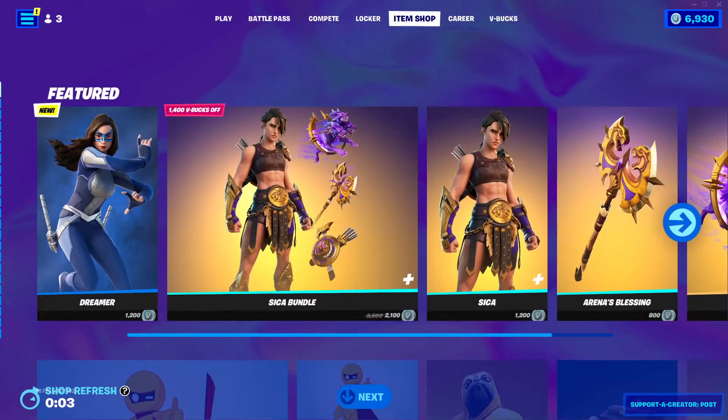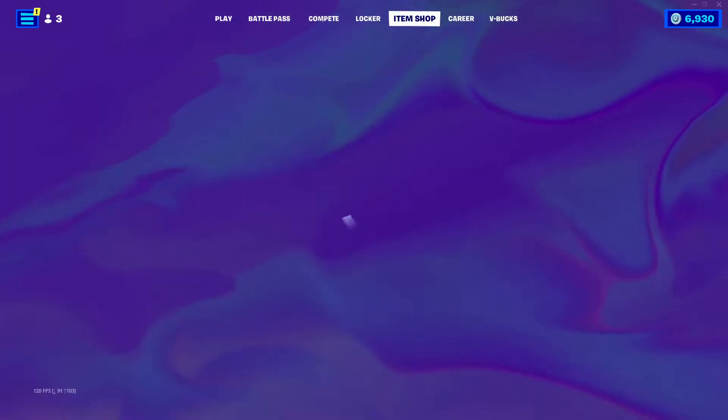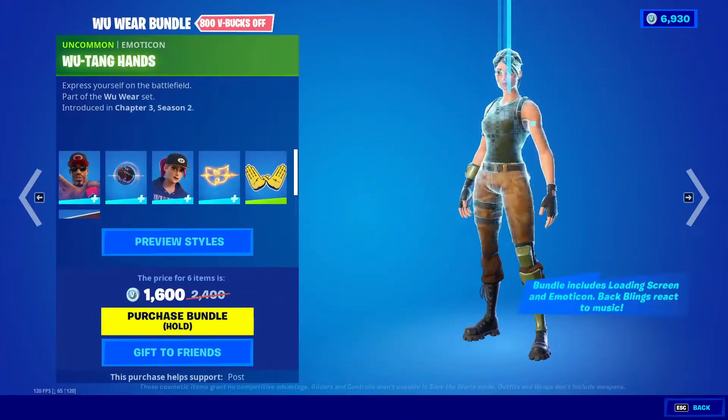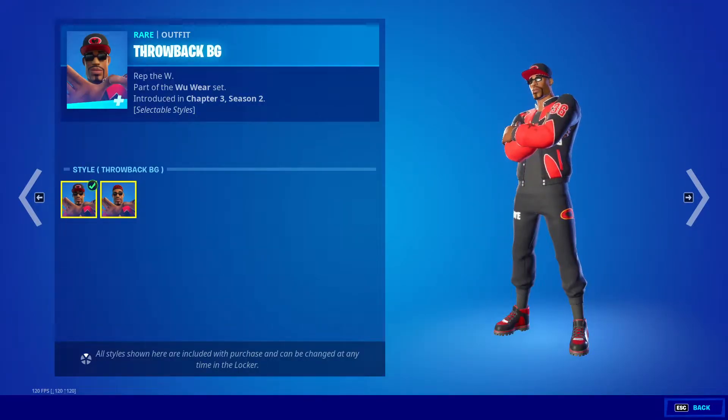Hey guys, I'm going to be showing the September 11th 2022 Fortnite item shop, so let's get right into it. First off we got the Woo Wear bundle — throwback BG default.